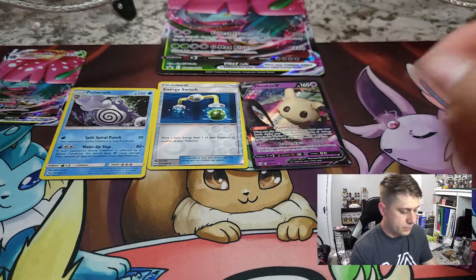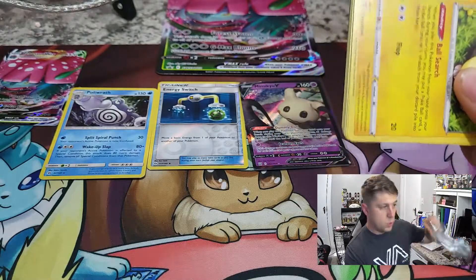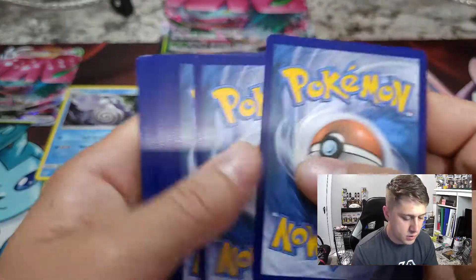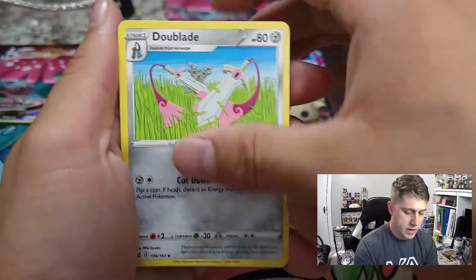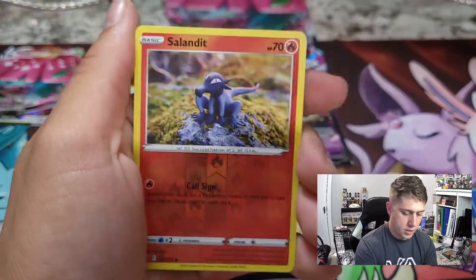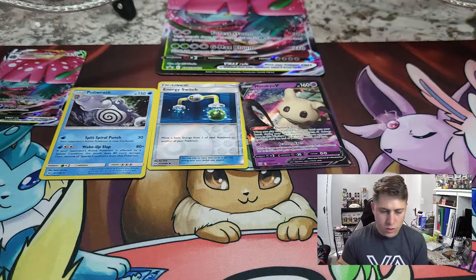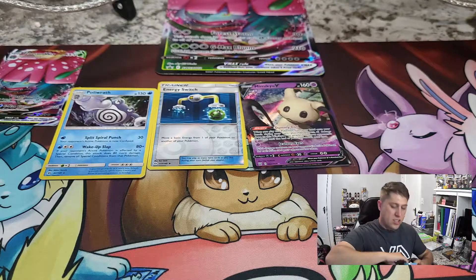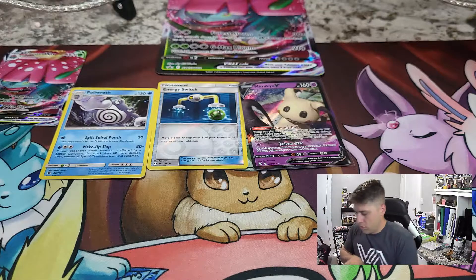Keep this rolling - we've got one more pack of Battle Styles, then we'll get into that Blastoise V-Max box. Leaf energy, Fan of Waves, Dewgong, Dotler, Yamper, Lickitung, Zubat, Remoraid, Onix, reverse holo, Lurantis, and for the rare we've got a Centiskorch non-holographic. Alright, first box done - we got a V-pull which, honestly out of a promo box, I'll take it. Promo boxes are pretty rough most of the time, not gonna lie.